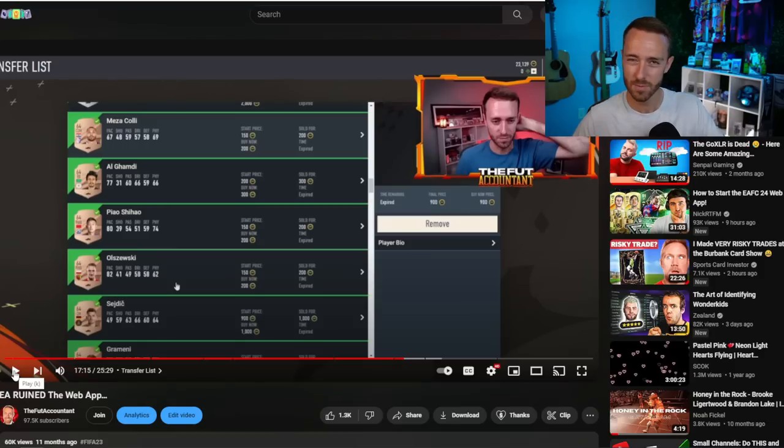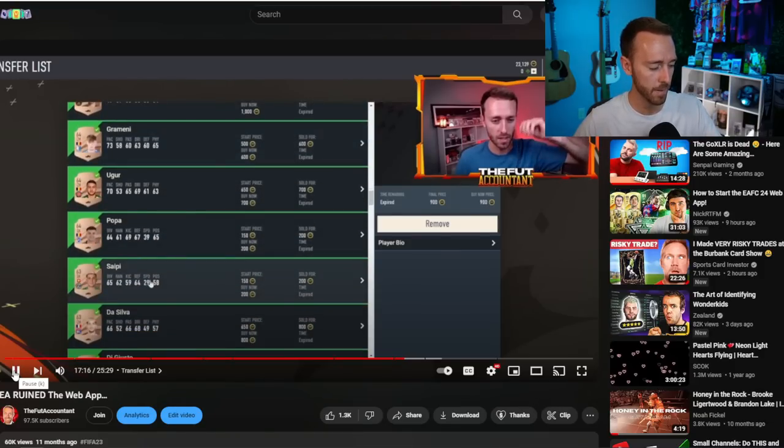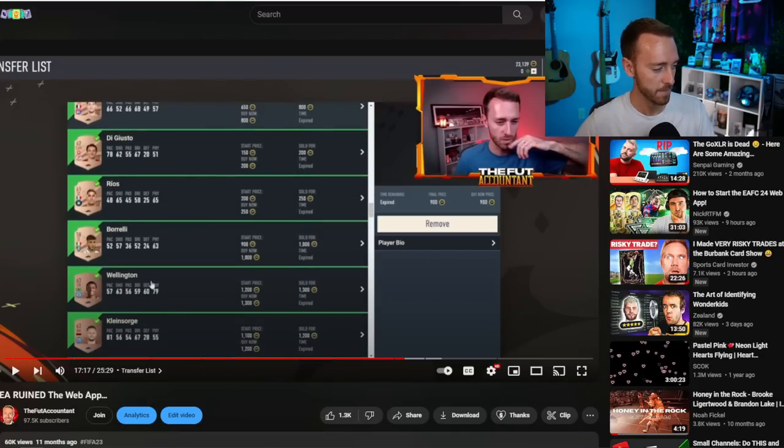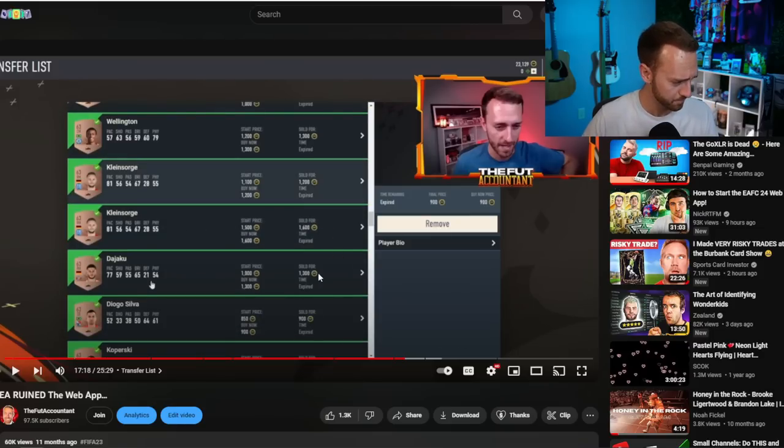You can see there were some golds and silvers — probably packed from welcome backpacks — but look at all these bronzes. It's not like I'm trading with PSG bronzes or Dortmund players. I'm trading with players people are using for SBCs. A Brazilian center mid I sold for 1,300. A German right mid sold for 1,600. A Brazilian center back sold for 900 coins. Those are amazing sales because I probably bought all those cards for less than 400-500 coins each and sold them for over a thousand.